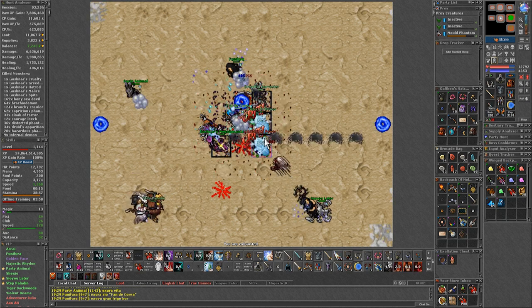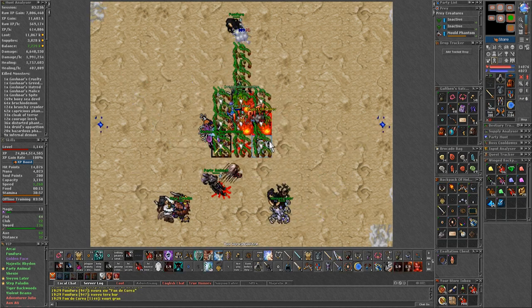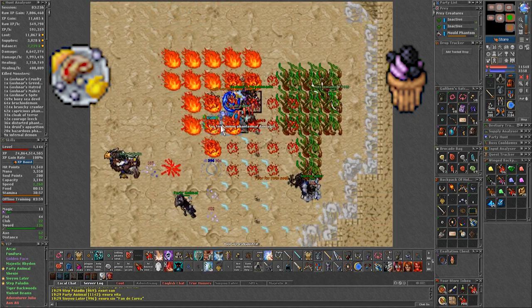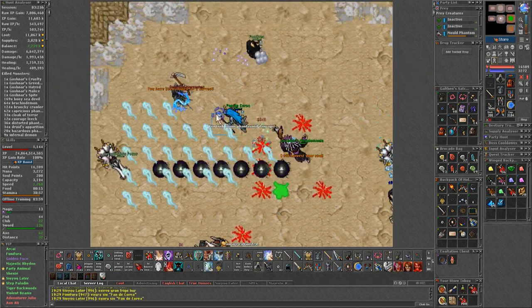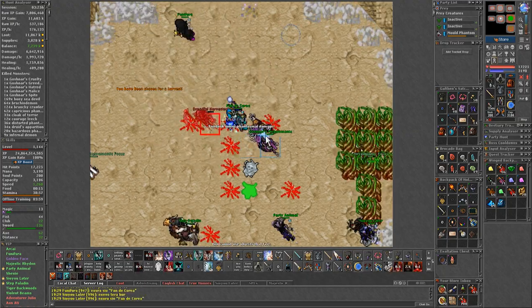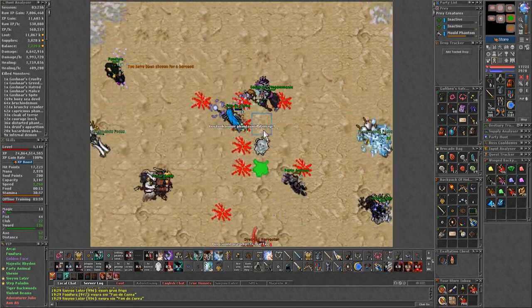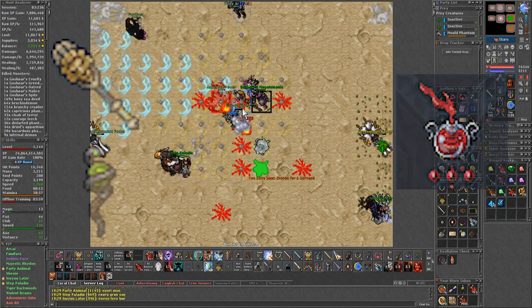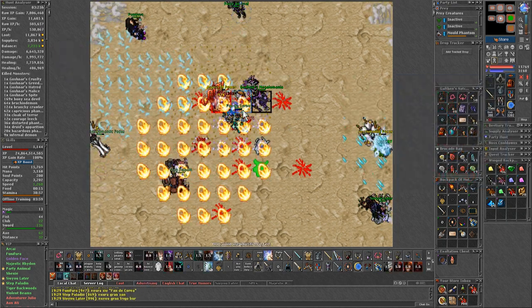The first tip is to get used to being on low mana. You will have to manage your mana being low, and only use foods in case you run out of mana entirely. Other than that, it's normal to be at a low percentage. As for the HP, on a mage you should be on mana shield and have some life leech from a weapon or imbuements. That alone will be enough to keep your HP up without having to heal yourself.